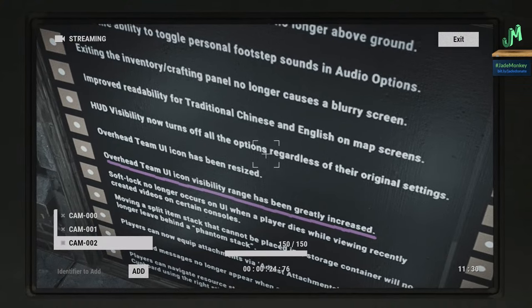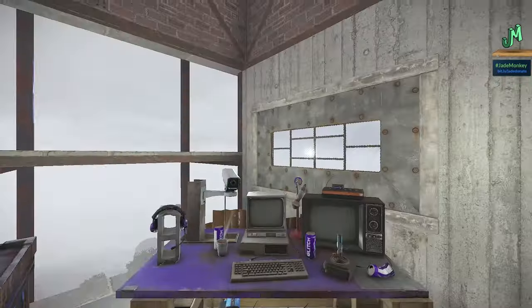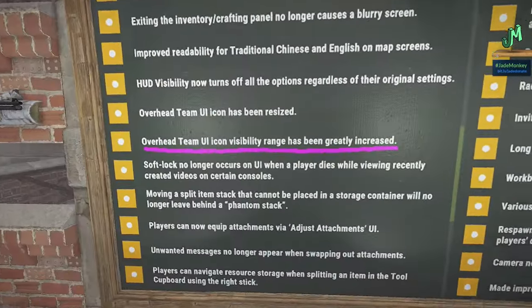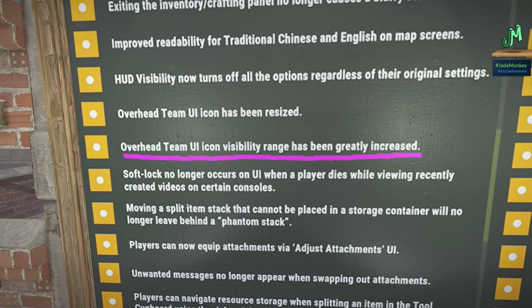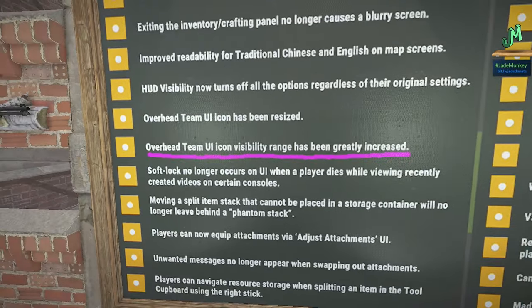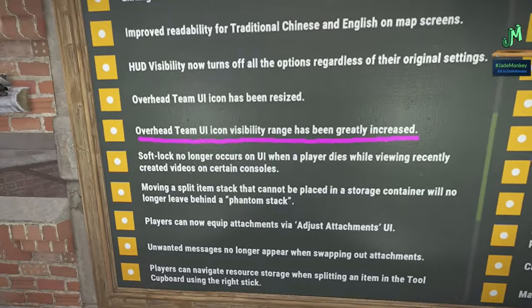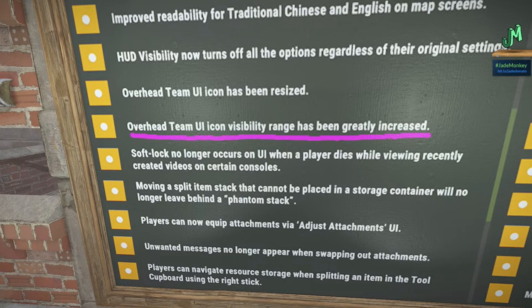Improved readability for traditional Chinese and English on map screens. HUD visibility now turns off all options regardless of their original settings. Overhead team UI has been resized, and this is a big one — overhead team UI icon visibility range has been greatly increased. Before it was like five feet in front of you, now it's way out there, which is very useful and has saved me from popping teammates.